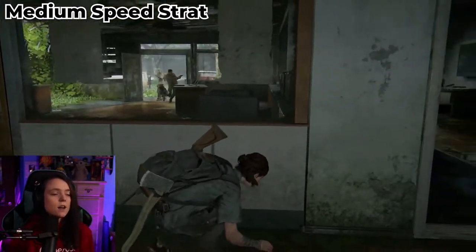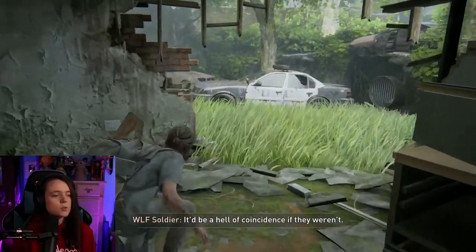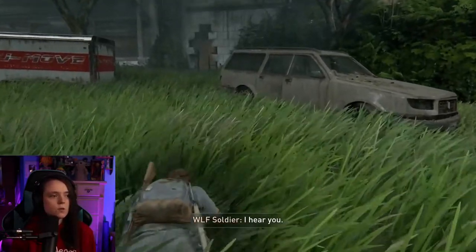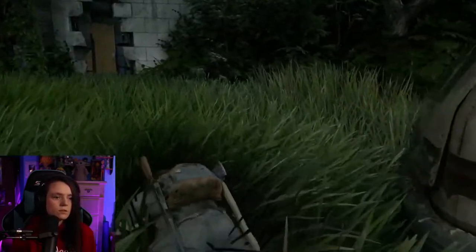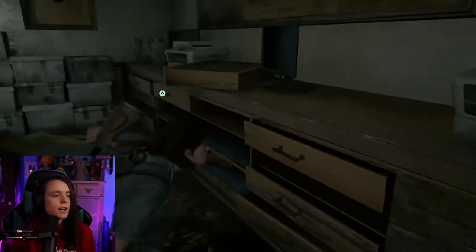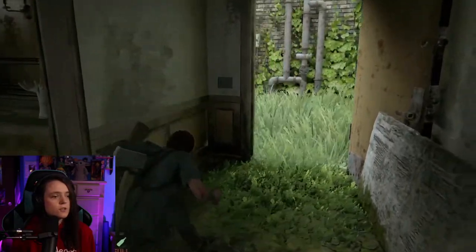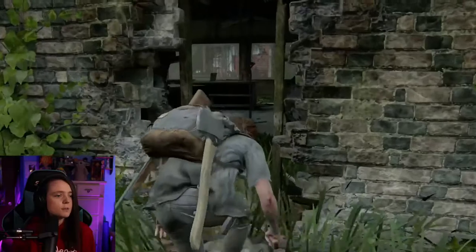Alright guys, so this is way number three. We're going to go right again and we're going to keep crouching — basically the same as way number two, hugging the wall. And then once we get to this wall we are going to prone and keep going until we basically get to the end of this vehicle — was that supposed to be white at some point? Then we're going to crouch and squeeze through this wall. You can squeeze through this wall and grab the materials, and then just keep going through the building.